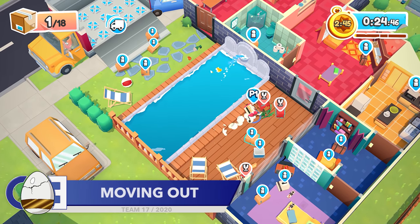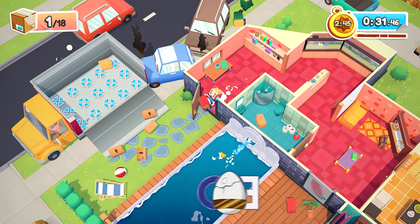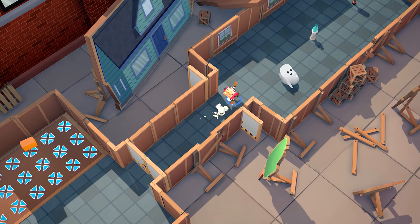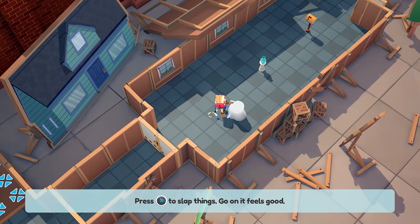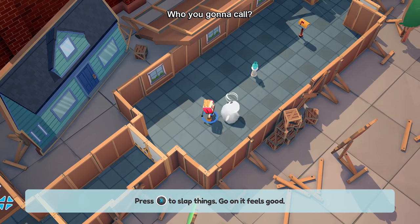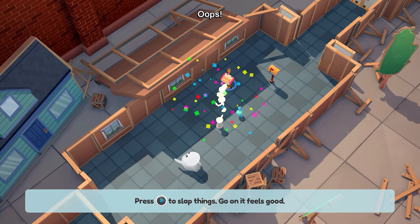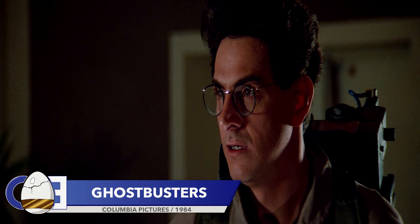Up next is another game that sees you forced into manual labour — this time it's Moving Out. Moving Out is all about helping people move house, but the game has its tongue firmly planted in its cheek. Its sense of humour is apparent almost immediately, as in the tutorial you encounter a ghost. The 'he was friendly' line is almost certainly a nod to Caspar the Friendly Ghost, and the other references — including 'don't cross the streams' — are references to Ghostbusters.